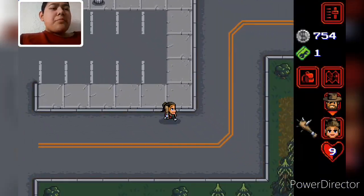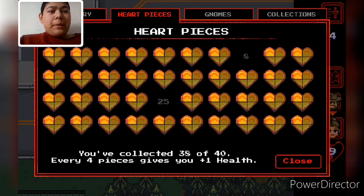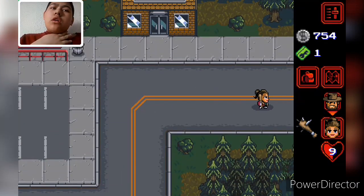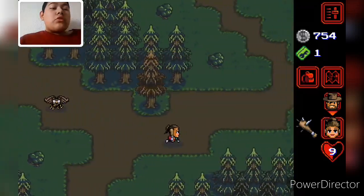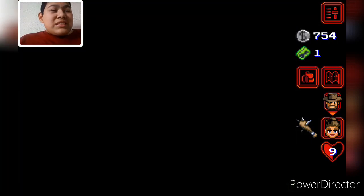We're actually 95% of the way done. How many heart pieces do we need? We need two — because we need the textbook and we also need the phone. That's all we need. But we don't have any Eggos — where's the last Eggo? I don't know where the last Eggo is. We're so close to finishing this game.